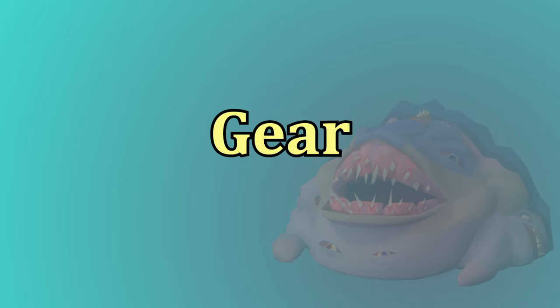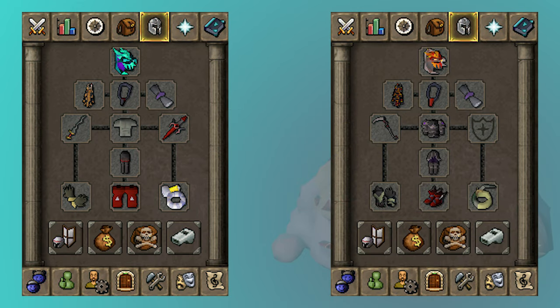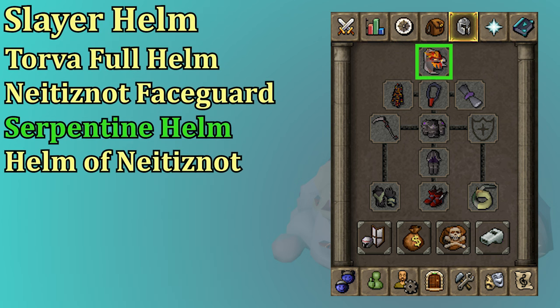Now let's go ahead and get to the gear section of the guide. The Duke is weak to slash, so you will be using a melee setup. In this section, I'm going to go over each gear slot, showing each option that is available, from best in slot down to the lowest option I would go for. For the helmet, if you happen to be on a Duke task, then you want to use the Slayer Helm. The next three helms usually go Torva, Helm of Neitiznot, and Serpentine Helm.